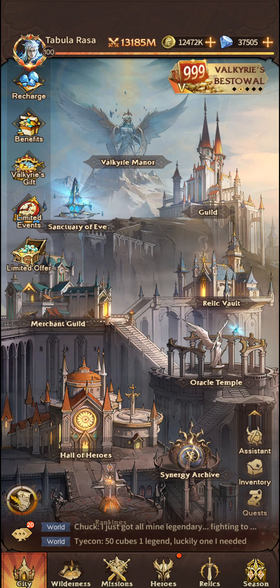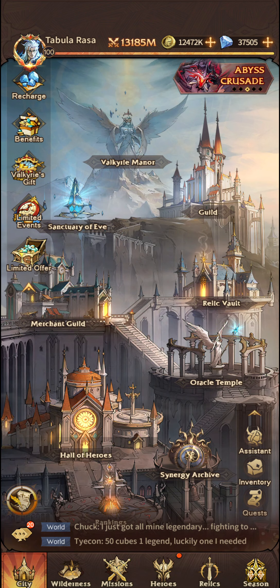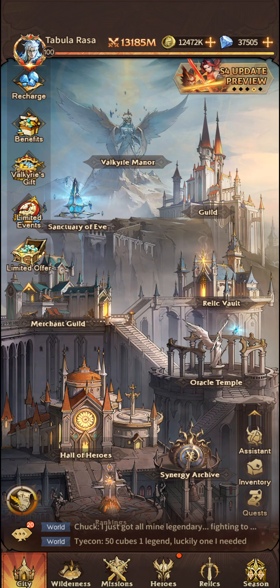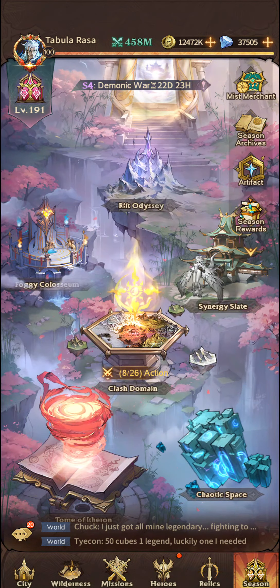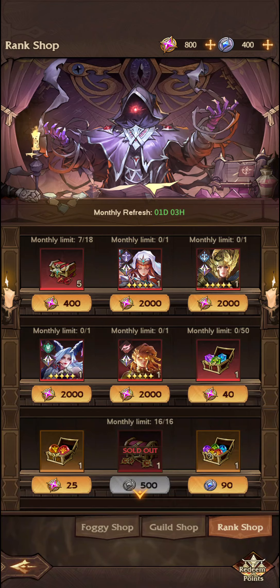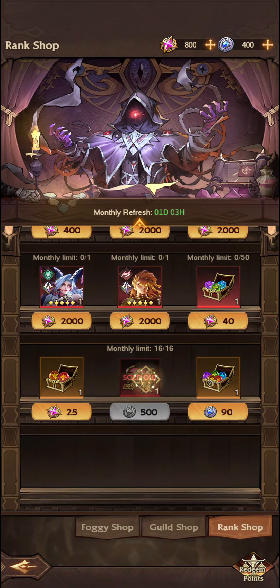There are other places where you can get these Awaken Orders. I believe there is a Valkyrie's Gift where you can purchase the Awaken Orders in random boxes. There are also events — such as if you go to Season, Miss Merchant, and into the Rank Shop — you can purchase the Awaken Orders there.